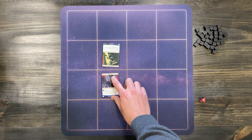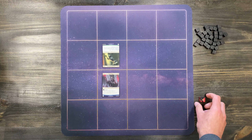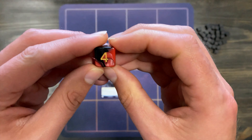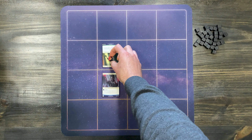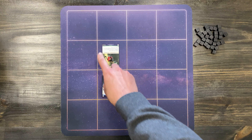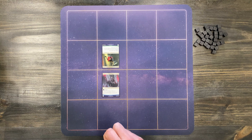Damage counters are permanent for the life of the card as long as it's in play. So we would put a counter of some sort — a 4 dice here to represent the 4 damage on the card. Now its health is 1 for all other cards that might want to attack it, and its attack is 5.